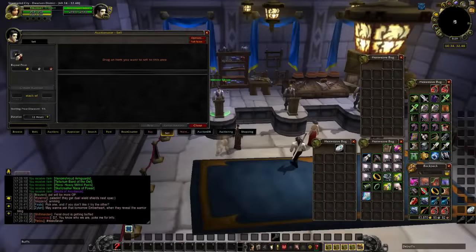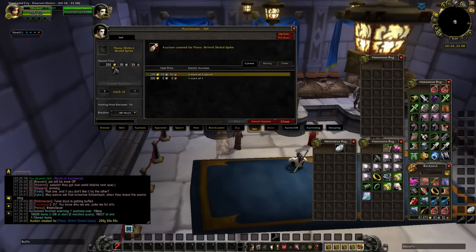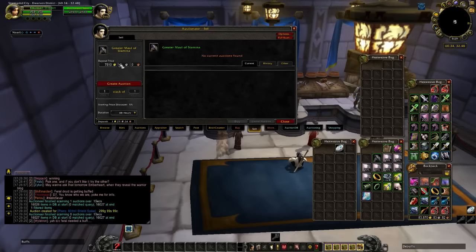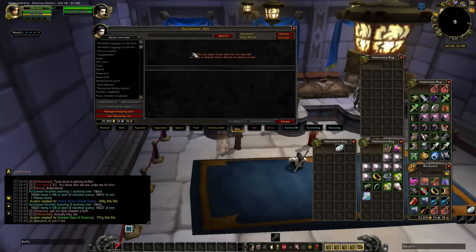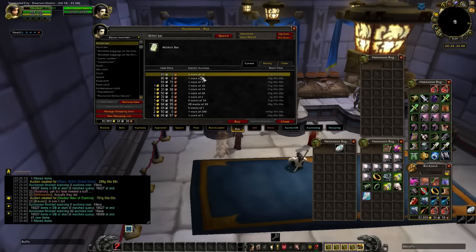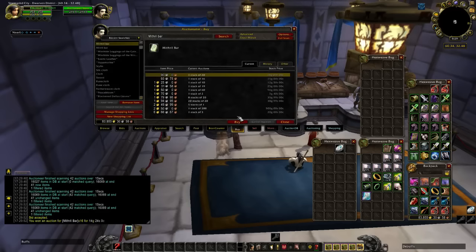Another great add-on is Auctionator. If you don't get Trade Skill Master, at least get Auctionator — it makes buying and selling goods a lot faster and easier. I use this add-on to buy stuff when I go to craft. It won't automatically post things at a price so you still have to look them up or give it a rough guess, but say if I want to buy some mithril bars, I just type it in and hit search.